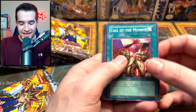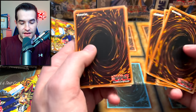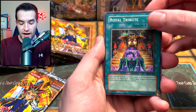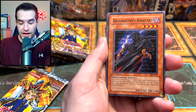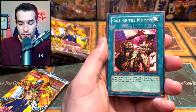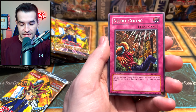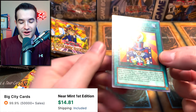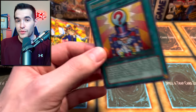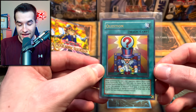This one seems to have been opened already, so I'm assuming we won't get anything - wait, why does that look like... okay, we're going to pretend this has not been opened. Maybe it just came open - it looks like it has a foil. We got Royal Tribute, Desluicudo, Gravekeeper's Assailant - worth a little bit actually in first edition - Dark Snake Syndrome, Call of the Mummy, Shape Snatch, Needle Ceiling, and a Question Mark ultra rare. So there was an ultra rare in that open pack.